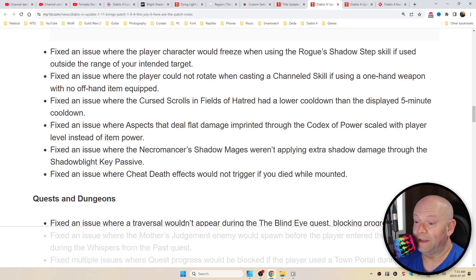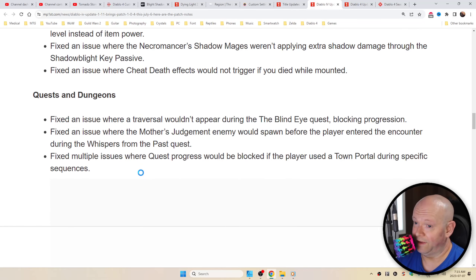Fixed an issue where the Necro Shadow Mages weren't applying extra shadow damage through the Shadow Blight key passive — how do you even know if it's not really being applied? Sometimes it's hard to tell. Fixed an issue where cheat death effects would not trigger if you died while mounted. Well then, that's the way to go.